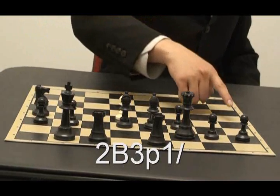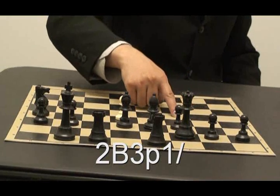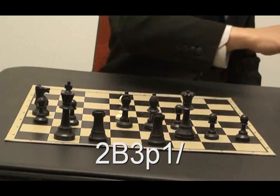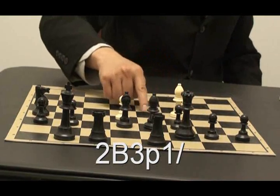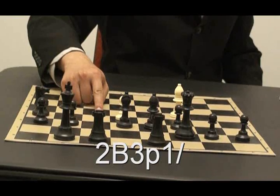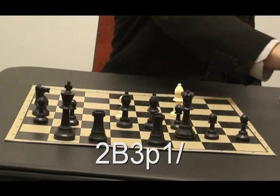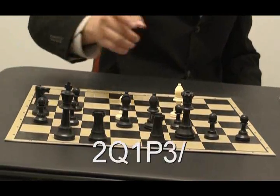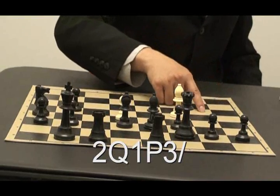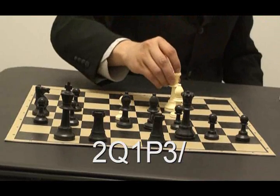Now another dash. And now one, two. And now a big B — that means a white bishop. And now three: one, two, three. And now another black pawn. One, and then one space. Now we got one, two, and a big Q — that's a queen right here.